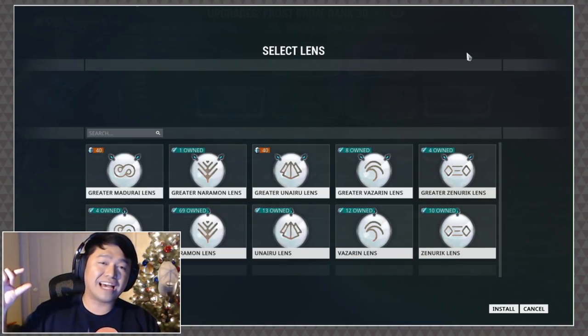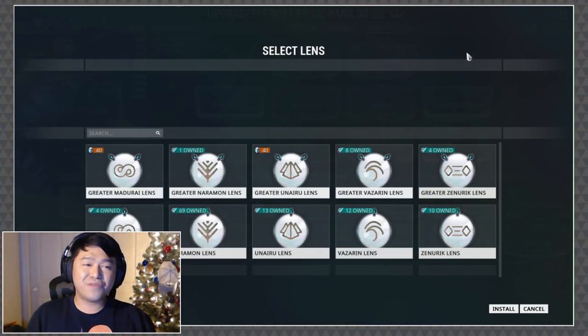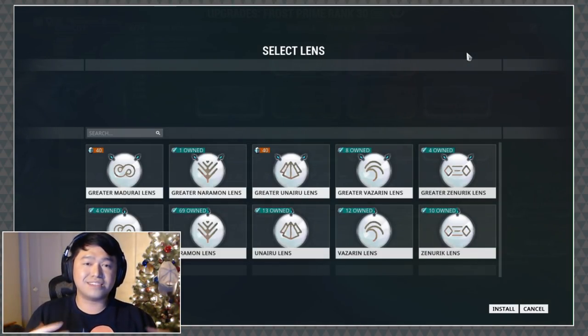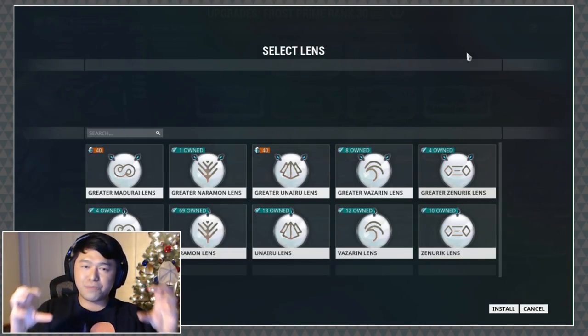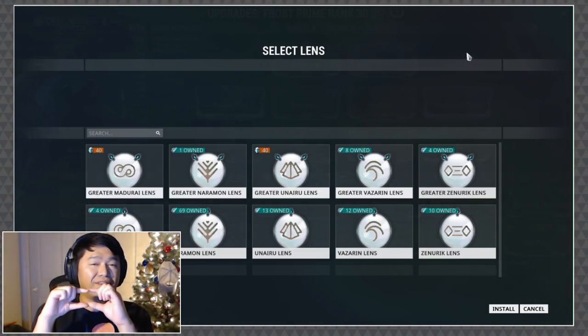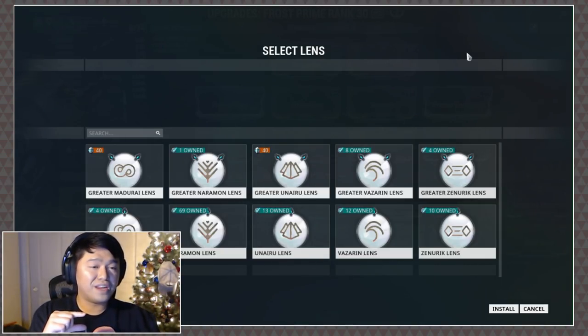The big reason I wanted to cover this alongside affinity is because it all depends on where you want to place these lenses. In general, I will always place the most valuable lens on the Warframe because of the way affinity works — I use a lot of offensive frames, and 100% of the affinity goes to the Warframe whenever it makes a kill with one of its abilities.